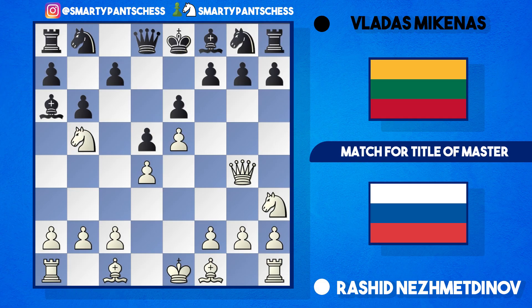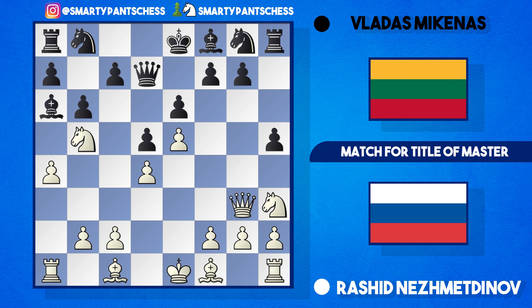Going back to the game, black doesn't want to take the knight. Instead Mikenas played queen d7, attacking the knight twice. Nezhmetov defended with a4, and black played h5 driving the queen back. But as Nezhmetov notes in his book, black drives the queen to a square it wants to go to anyway — back to queen g3. So Nezhmetov was actually satisfied with this, wanting to put his queen there anyway.